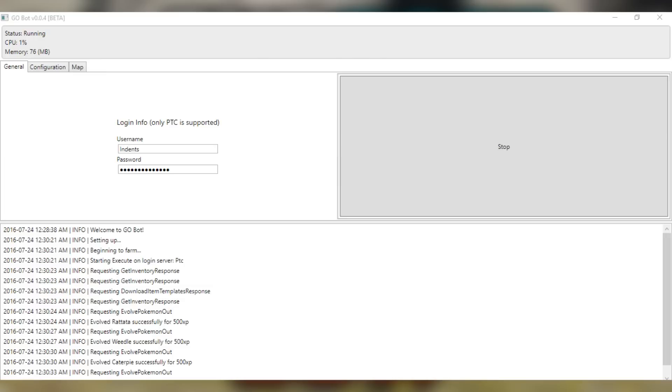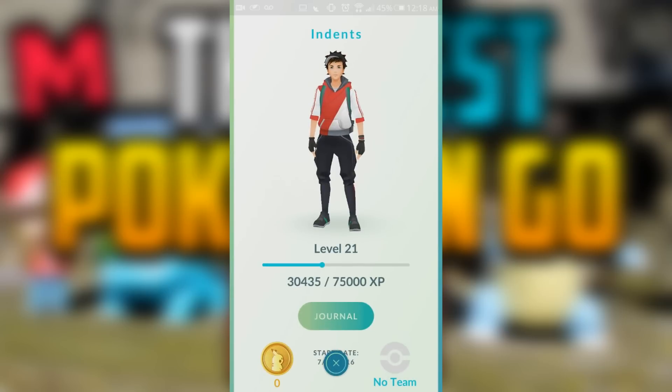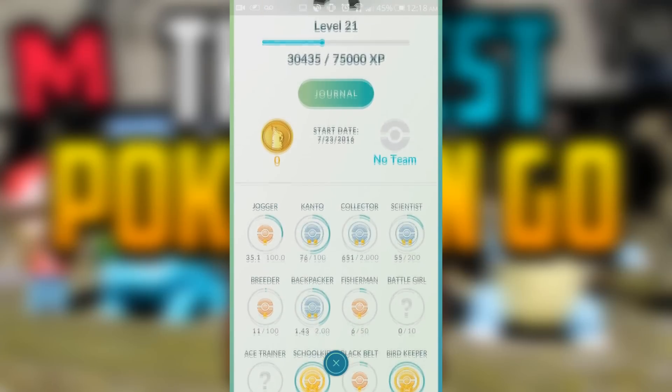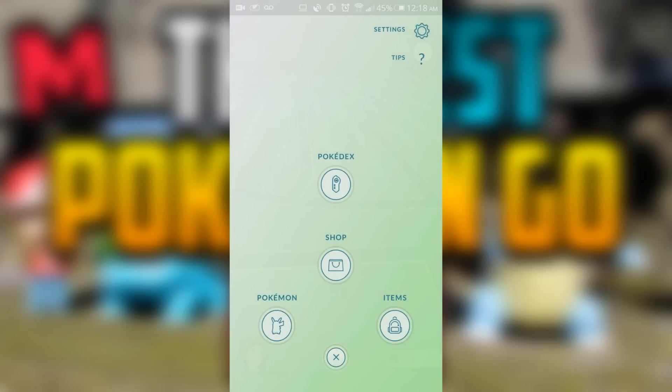Once you have your longitude and latitude, put those coordinates into the configuration boxes, go back to the general tab, enter your username and password, and fire it up. You can see a dialogue box at the bottom showing everything the bot does — it evolves your highest level Pokemon, trades duplicates back to the professor, hatches eggs, moves a few meters, collects XP and Pokeballs from Pokestops, and can even go past your max inventory limit. In about a day's worth of running — roughly 15 hours — I already got up to level 21 and filled up my bag with some good Pokemon.